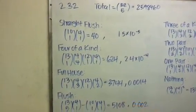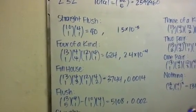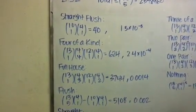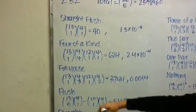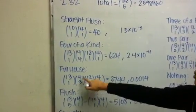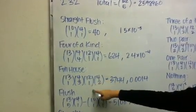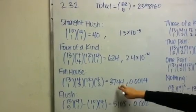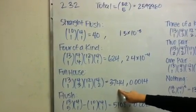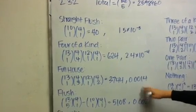For the full house, it's one triple with equal face value and one pair with equal face value. From the 13 ranks we're choosing one, and since we're choosing three cards, you're choosing three of the suits, so it's four choose three. For the next pair, it's 12 choose one, and since there's only two, you're choosing four choose two for the suits. That gives 3,744 possible hands, which is a probability of .0014.